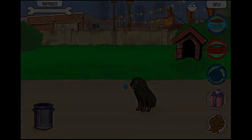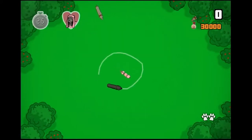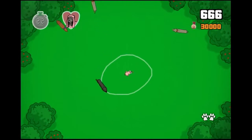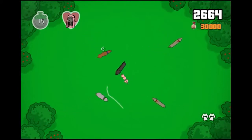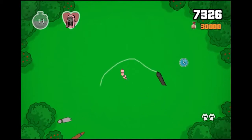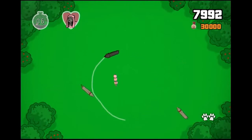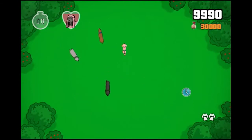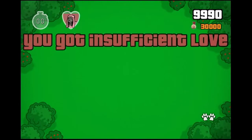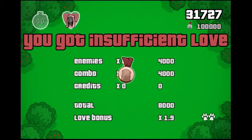I want to try this again, but I'm going to read what it says. Keep the dogs away from Chop. What do I do? I just got a circle. There you go, buddy. Hey there. I understand what I'm supposed to do now. Get away from her, you filthy animal. Yeah! You got insufficient love? What? I don't understand what that means, but I think I still did okay. Could be wrong.